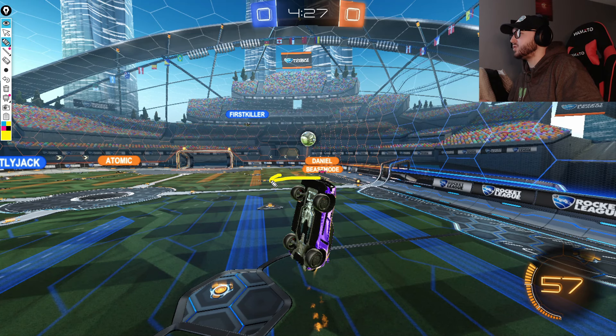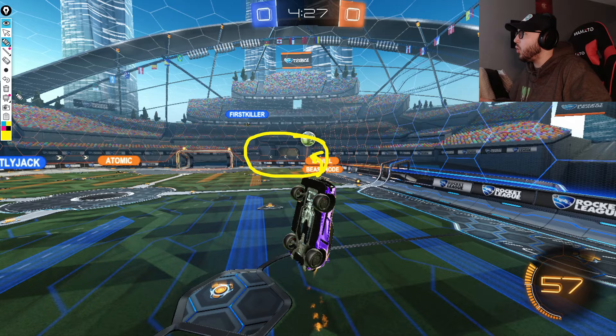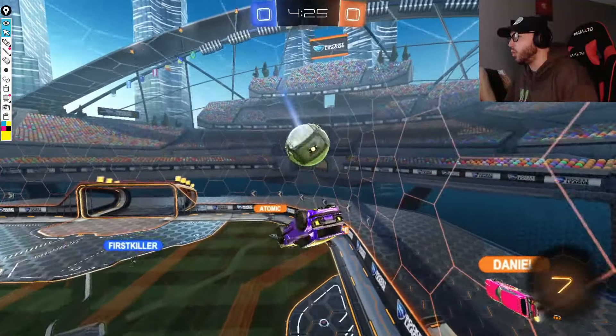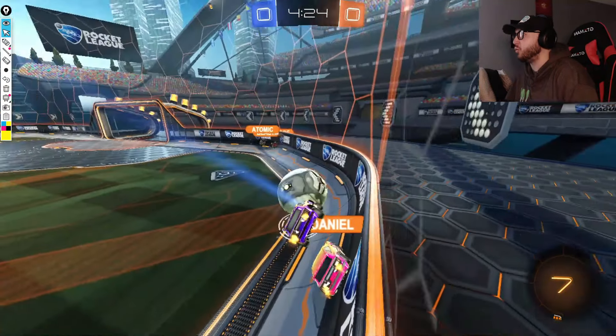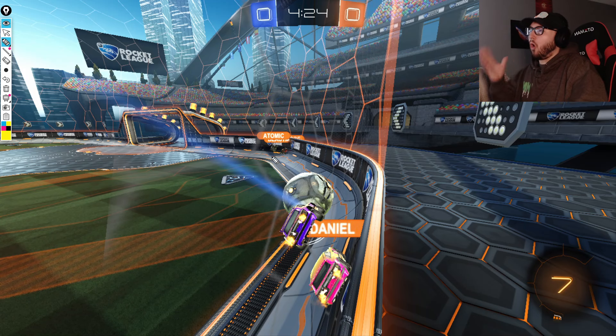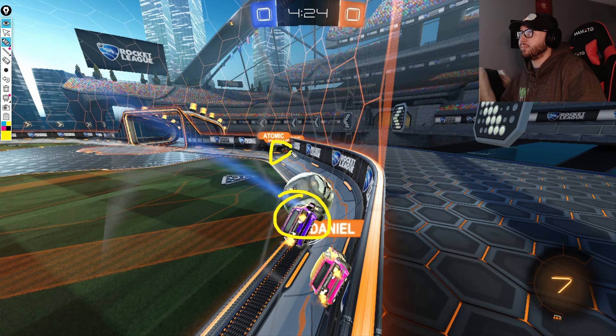Because Beast Mode, instead of rotating out and allowing Atomic to come across - therefore maintaining a good circular rotation - he's actually just going to go back into the corner after driving up the wall a bit. This is going to create a very awkward situation where all three G2 players are stuck along the same corner wall while Chronic is pushing the ball forward, making G2's defense incredibly awkward.